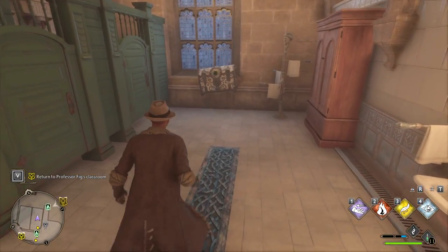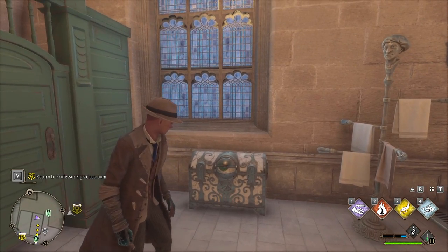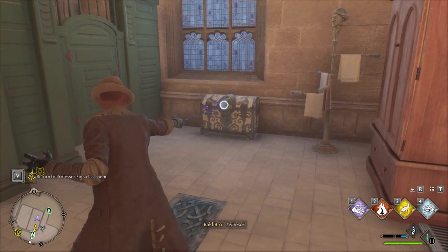Throughout the gameplay experience in Hogwarts Legacy, you will find these chests that have an eyeball on them — the eyeball chest. It looks at you, it's so suspicious, it's like it does not trust you.